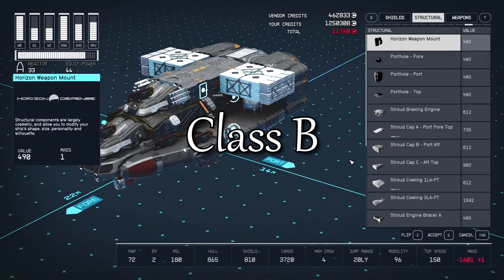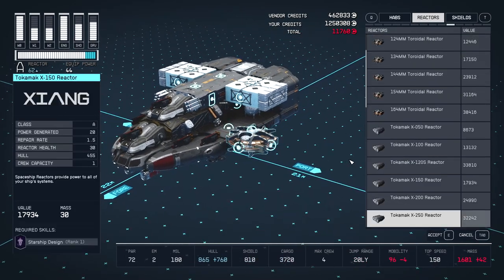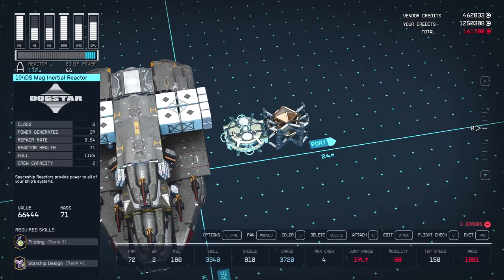The last upgrade option is to level up your piloting skill and unlock class B equipment. You can also get class C gear, but you need more landing gears which makes your ship a lot bigger. Class B equipment is the highest you can use if you still want a nimble fighter.